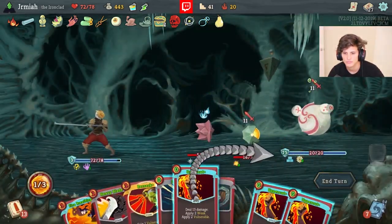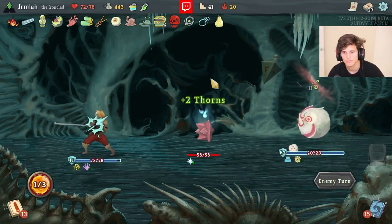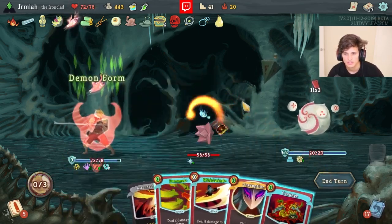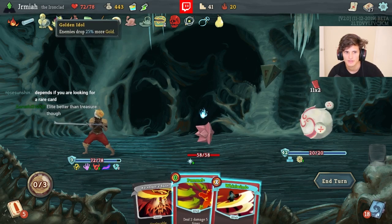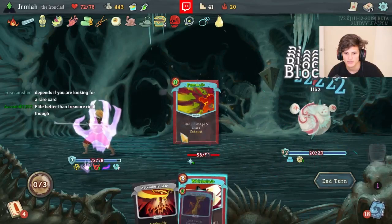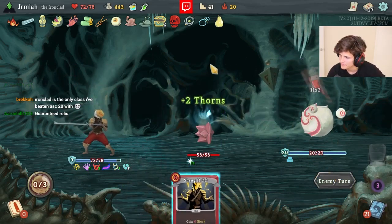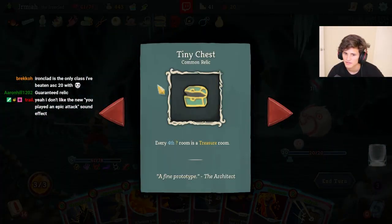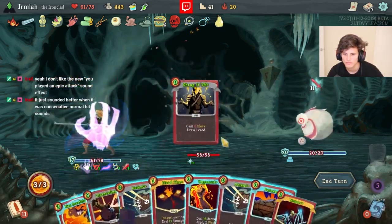Anyways let's do this. Ironclad is awesome, no questions about it. That new Pummel sound is kind of weird. I feel like I'm getting rid of Dark Embrace now because I want to get something better. The treasure is a guaranteed relic as well - a treasure room is guaranteed relic.